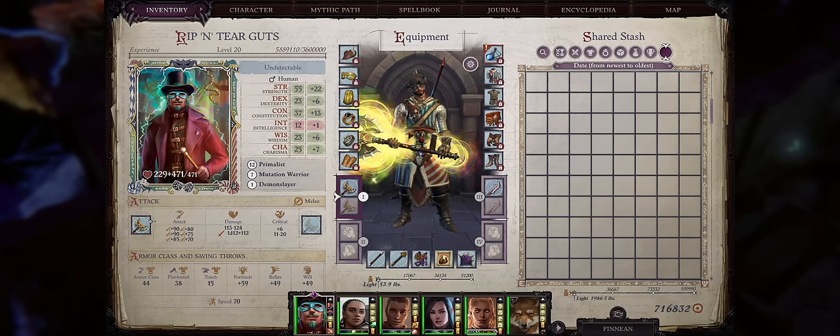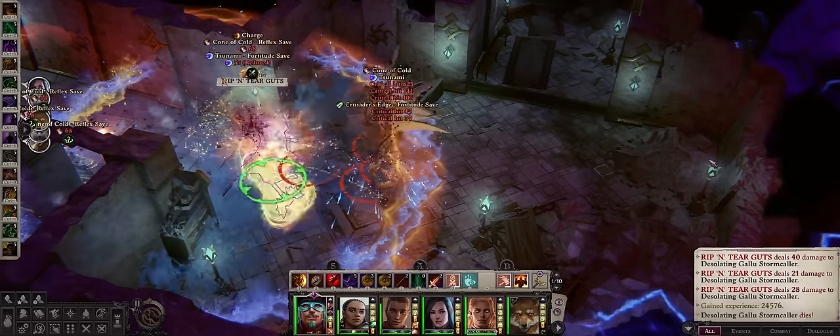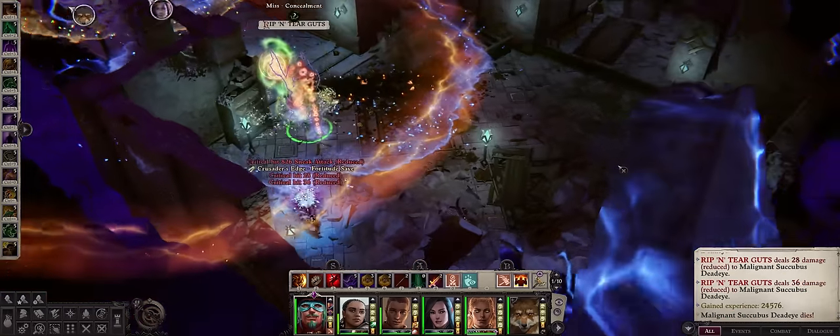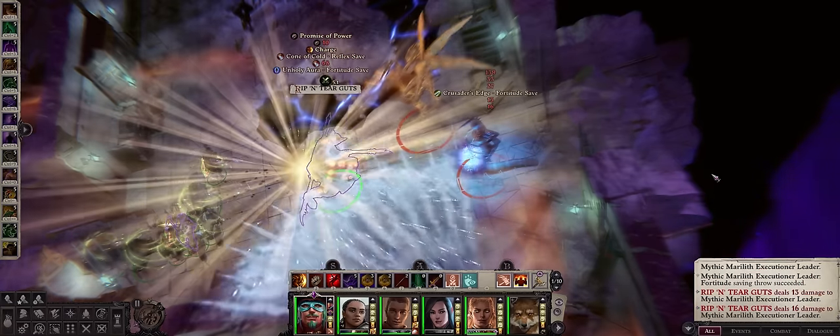Hello there friends and welcome to today's Pathfinder guide. We have the Blood Rager, as requested many times. Blood Ragers are somewhat of a mix between Barbarian and Sorcerer, so you have some spellcasting while still retaining full base attack bonus progression and rage.